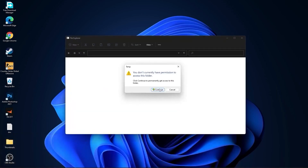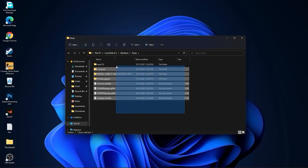Go again to the search bar, type Run, press on Run, type temp, press OK, press Continue, then select all these files and delete them.